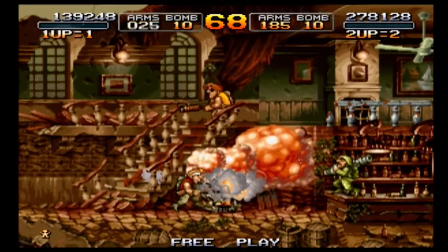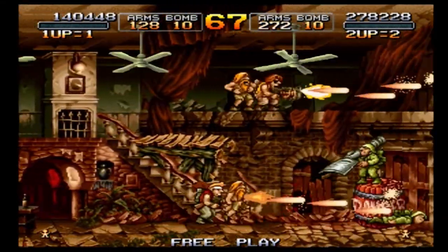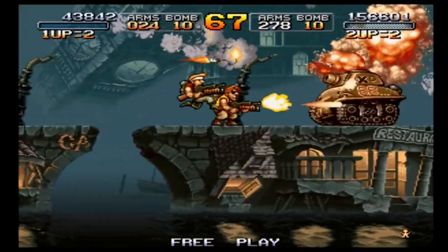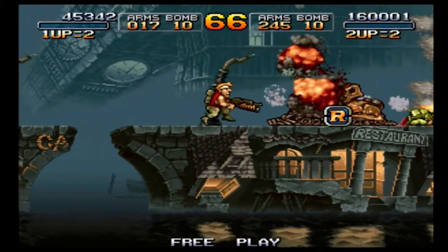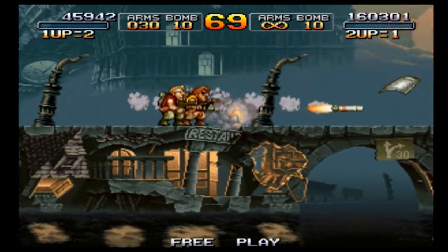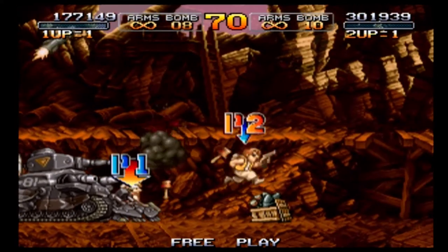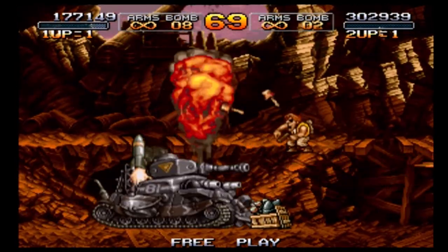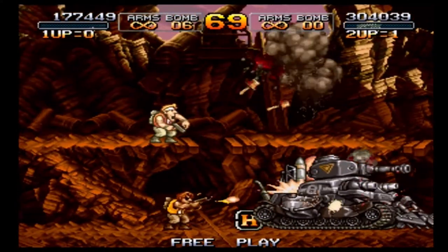The other weapons include the heavy machine gun, which fires a bunch of bullets at once; a shotgun which fires a big powerful blast; a rocket launcher which fires powerful rockets; and the flame shot which fires a fireball that isn't the strongest but has good range. All of these weapons totally kick ass and are all crazy fun to use in any scenario. You also have bombs — you start with 10 whenever you spawn but more can be found throughout the levels. They're really strong and helpful, going in a little arc.